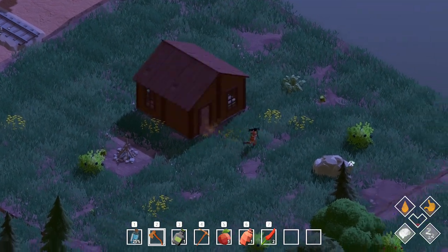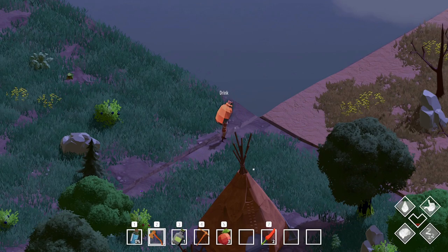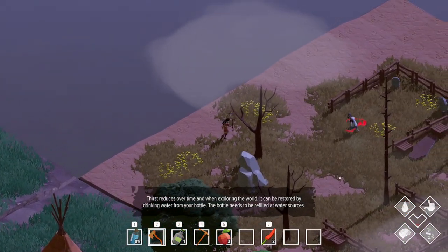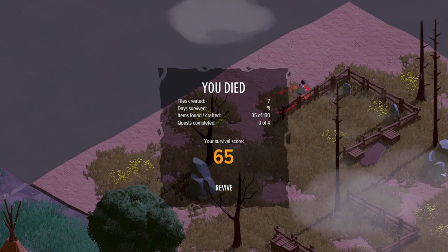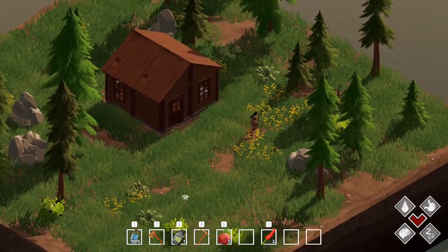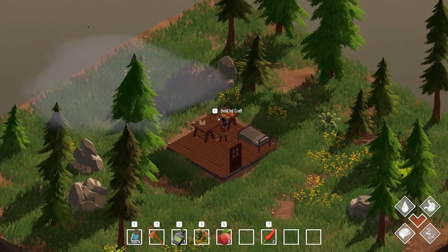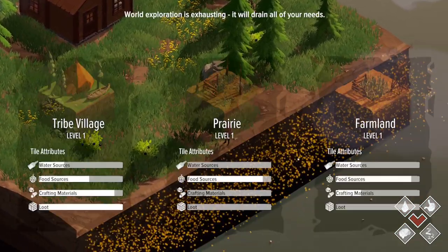I'm going insane and don't have much health, so let's sleep. If you sleep during daytime, you wake up at nighttime, and vice versa. I drank some water, ate some apples and tonic, but didn't really restore my health. I died. I made seven tiles and survived three days. There are 130 different items you can craft or find and I didn't complete any quests. When you restart, the tile pretty much resets — the trees came back — but my house is still here and I still have my inventory items.